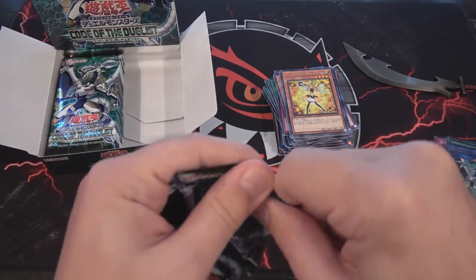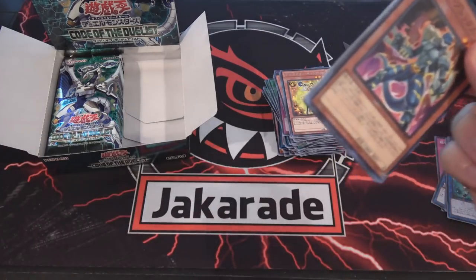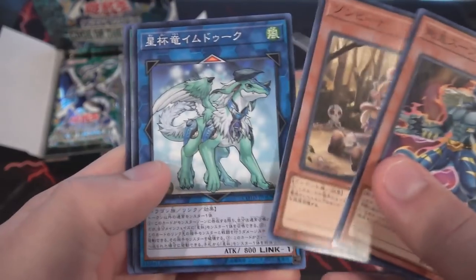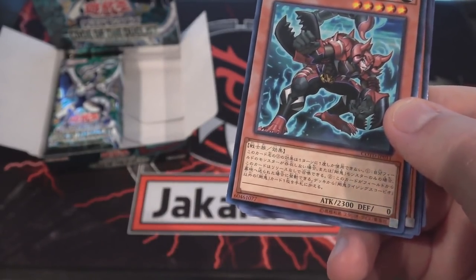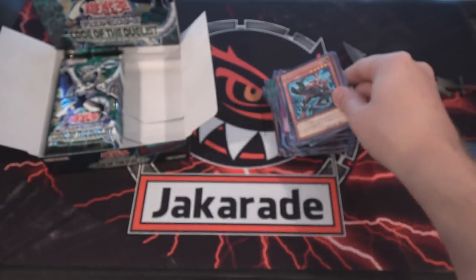It's tough when you have Japanese cards in front of you — trying to memorize all these new cards is kind of an overload right now. Another Link Monster for Star Grail. And I believe that's another one of the Goki cards — Goki Rising Scorpio. He's cool looking.